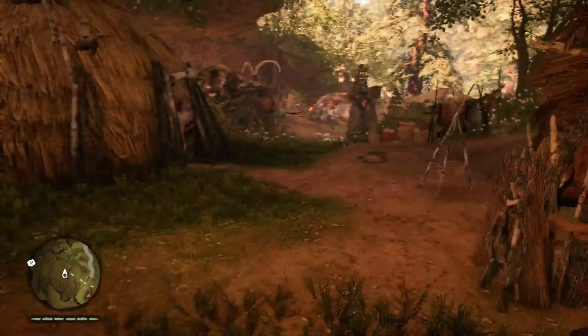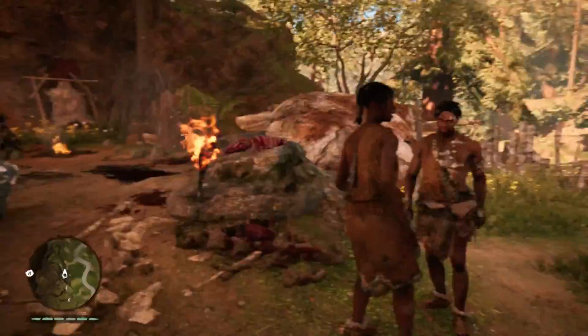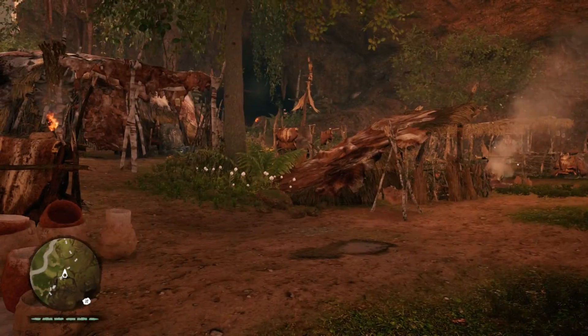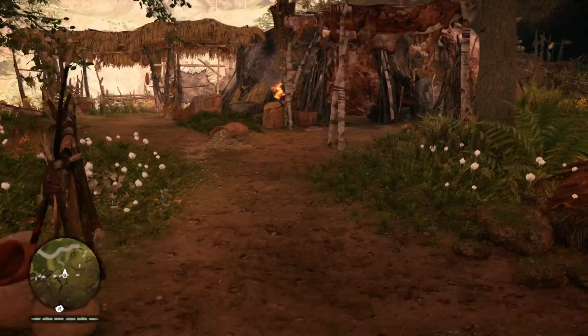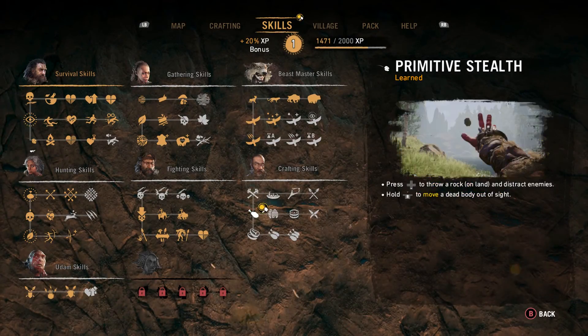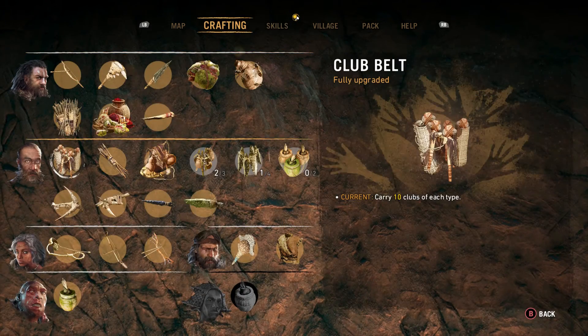What you can do beginning the game is go around and get all these other people to join your tribe, and then you can upgrade their huts as well. Upgrading huts requires you to spend materials that you gather on the map. Upgrading their huts is going to give you, for example, more skill trees to unlock for these guys and more crafting recipes.